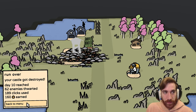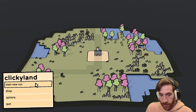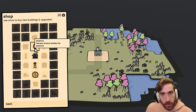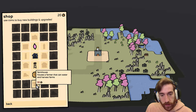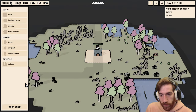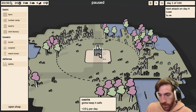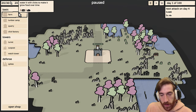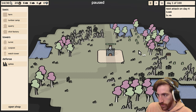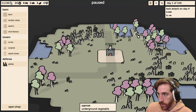I can do better. Shop — are those permanent upgrades? And the money is permanent? I see. Let's go. Lumber camp — yeah, put that right there. Let's get a quarry. I need carrots.